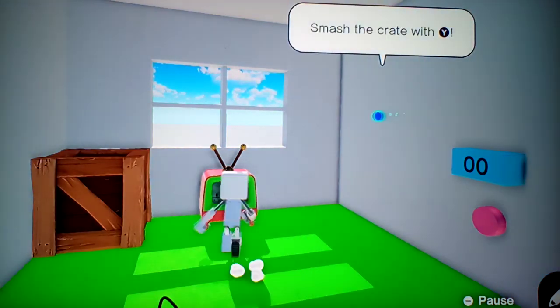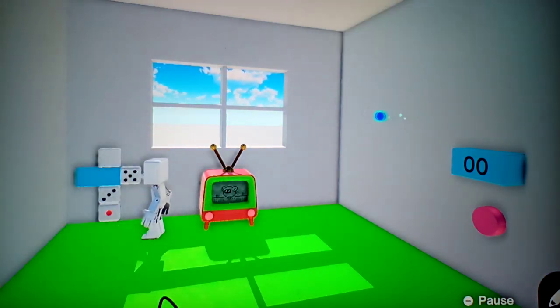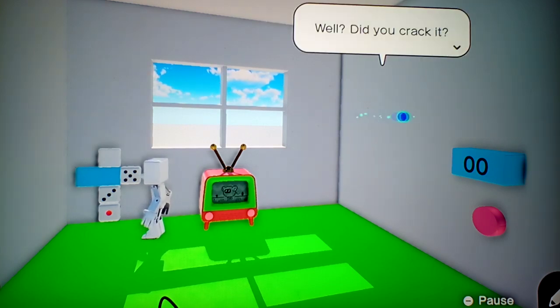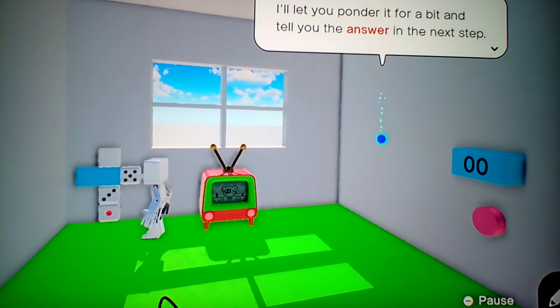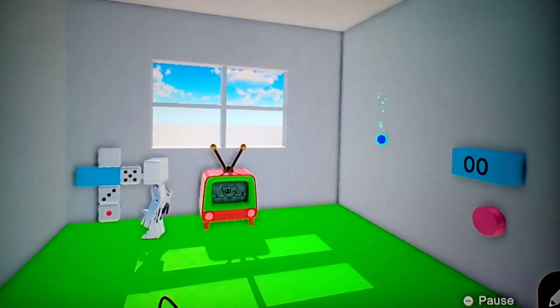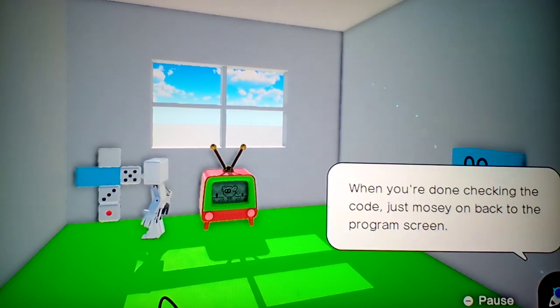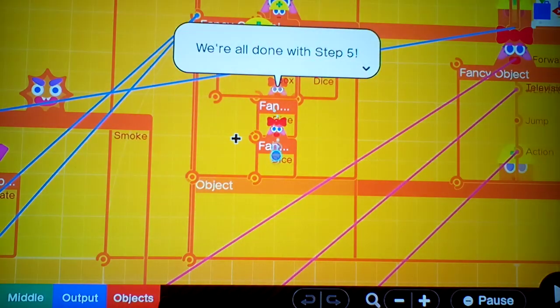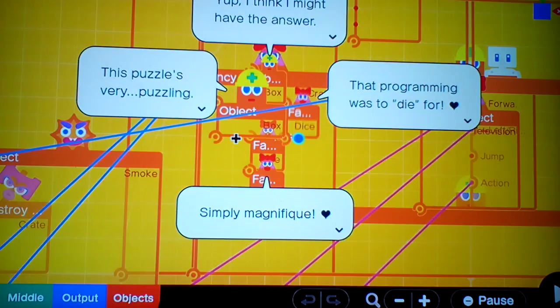Smash the crate with Y. There's the hidden code that was covered by a crate. Did you crack it? I'll let you ponder it for a bit and tell you the answer in the next step — see if you can figure it out before then. And you're done checking the code. Back to the program screen. We're all done with step five. The programming was to die for. Simply magnifique.